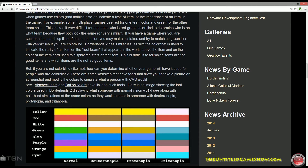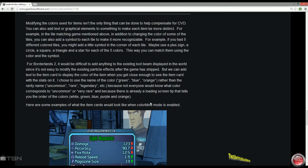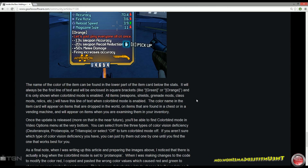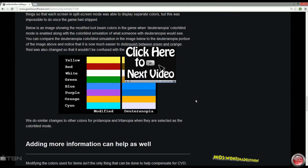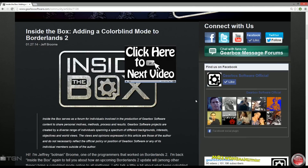Having this colorblind mode in Borderlands 2 is going to be really important. Like I said, go read the article — it's a great read on the Gearbox Software website and I have a link in the description. These articles give you a good in-depth look at how the game is produced. For more, check out my Borderlands 2 playlist for gameplay, giveaways, and more Inside the Box stuff. I'll be back with more Borderlands 2 news and my Borderlands 3 predictions video. Till next time, peace out.